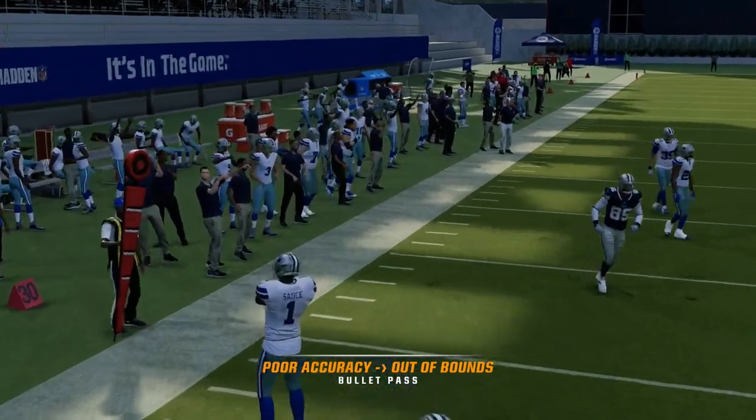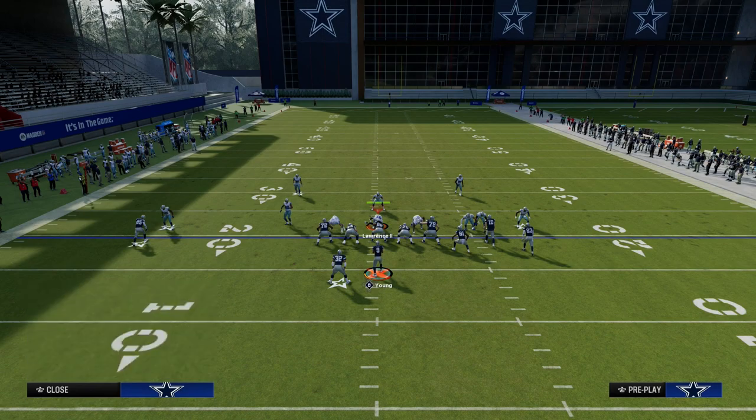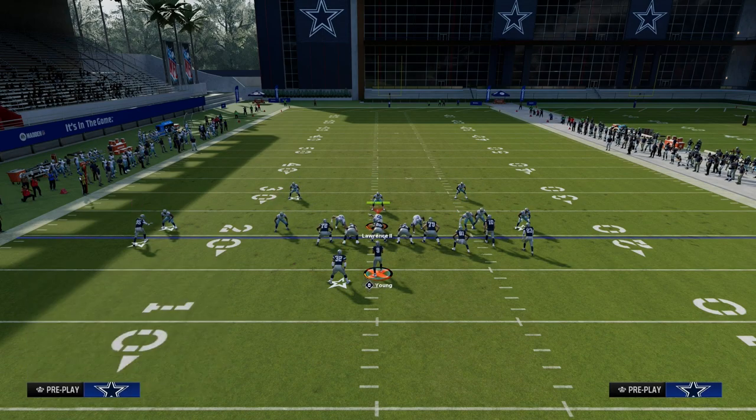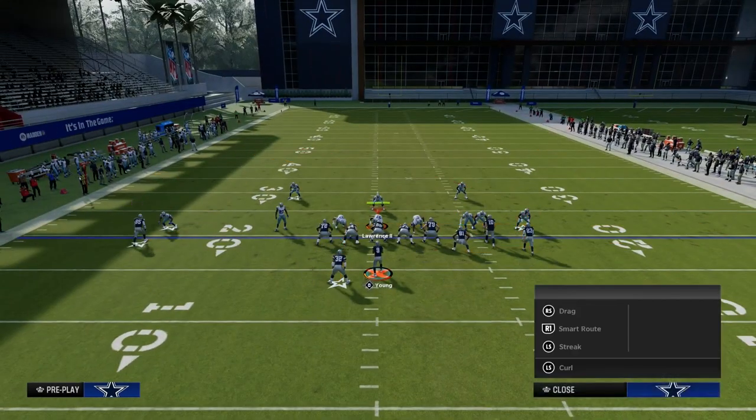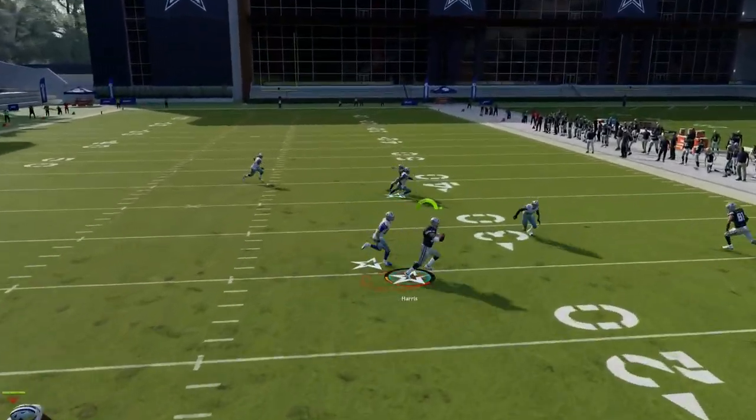It's crazy that we can throw an inaccurate pass three feet away from the receiver, but that's the game we're playing right now. These drags and the running back route are really, really good against man coverage.